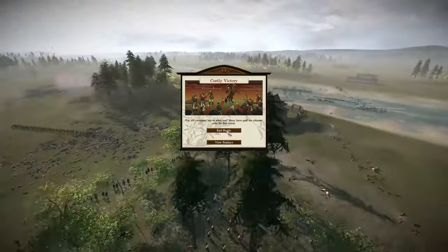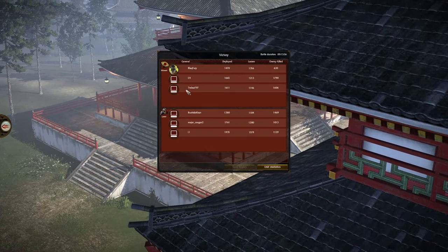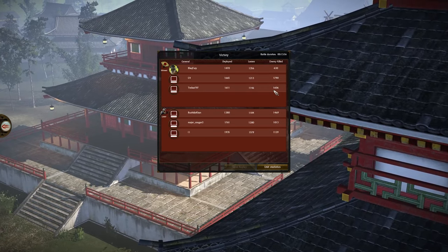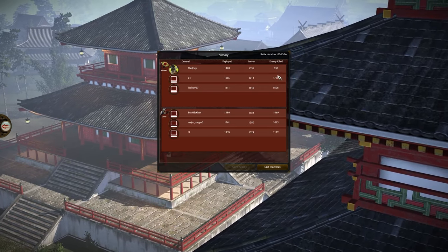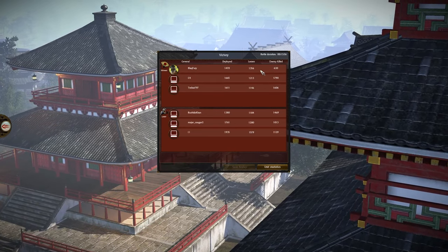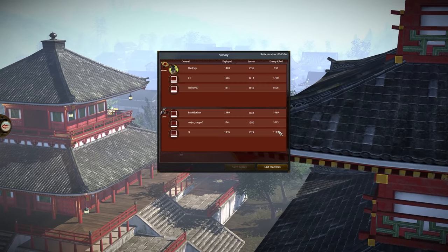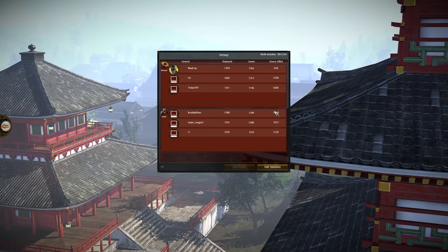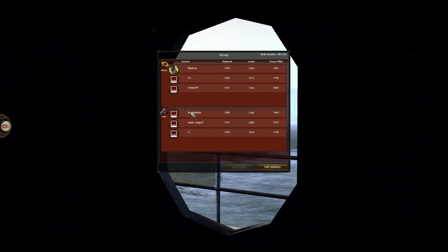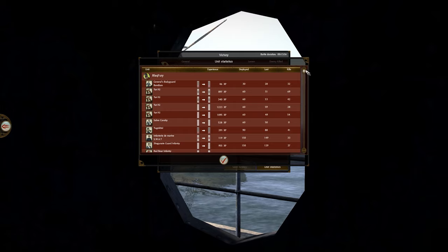Let's look at the replay results. This was sent in by Trevor — he got 1,600 kills. His teammate C4 got nearly 1,800 kills, and we've got Fury over here getting 630. On the other side the team was pretty even — it looks like everyone kind of carried their weight, but unfortunately it just wasn't enough. I believe the bottom player was the blue-on-blue faction, the top player was the red and turquoise, and I think Major Cougar was the black-on-black.